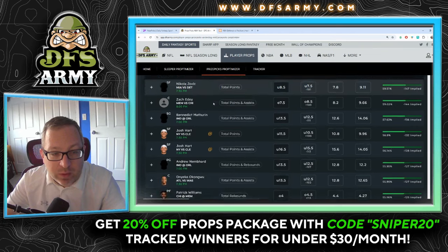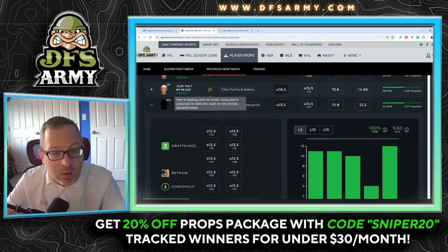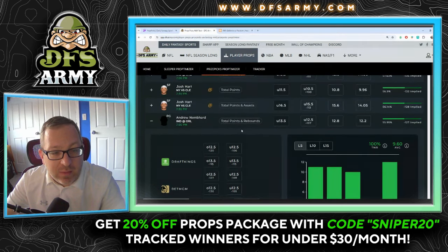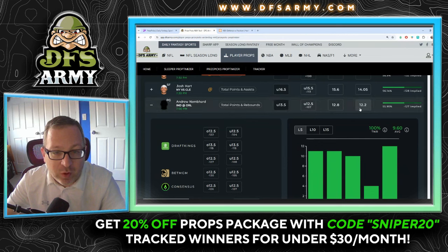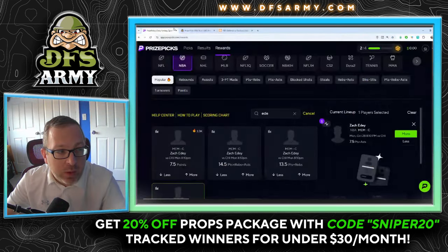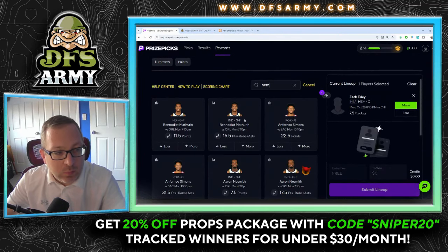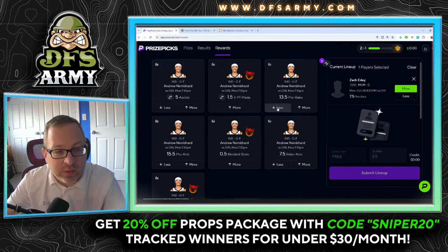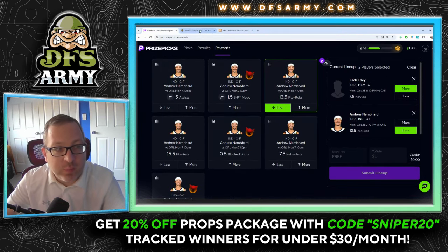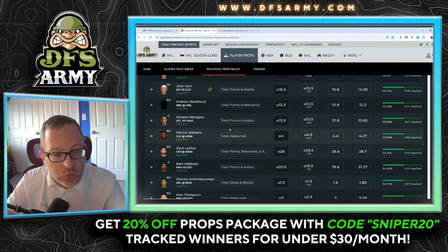Skipping Josh Hart and going to Andrew Nembhard — less than 13 and a half points and assists. He has not been over that number so far this year, and the projection model is at 12.2. Definitely feel good about the Andrew Nembhard under for points plus rebounds. That's play number two of our rewards slip.